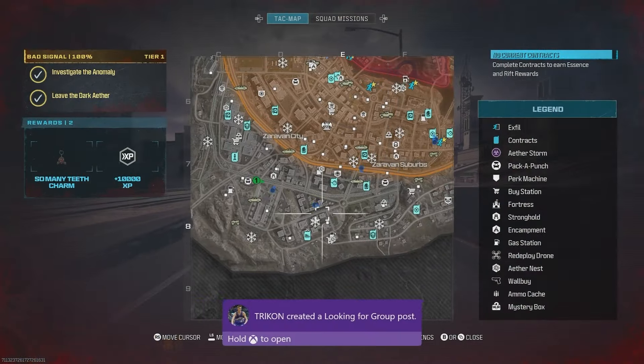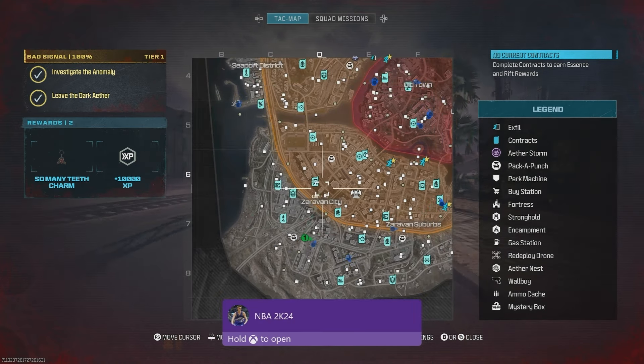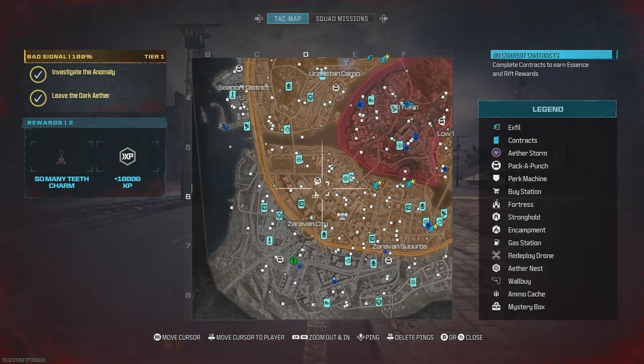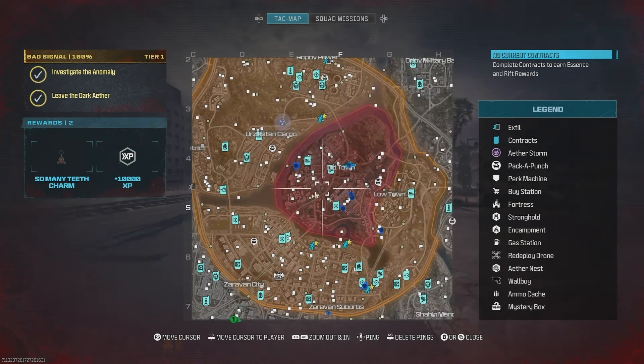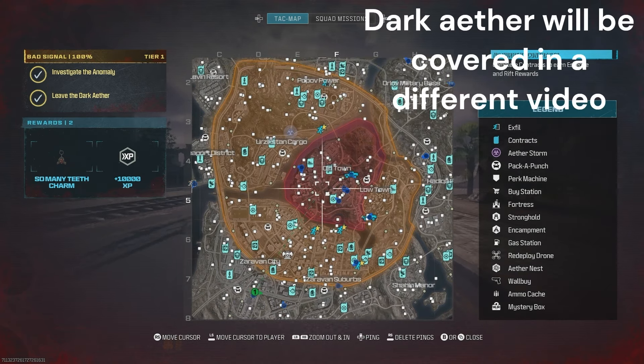On your map, you'll see the outskirts where you land is tier 1 — this is the easiest level. Once you go into the orange, that's tier 2 — it's much harder. Tier 3 is the hardest zone on this map, at least. You can also enter the Dark Aether, which we'll get into later.